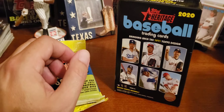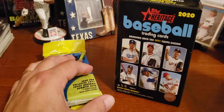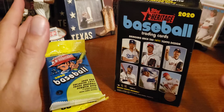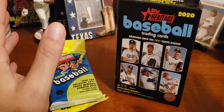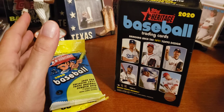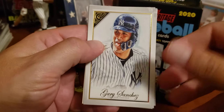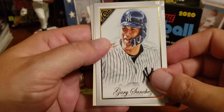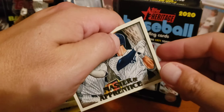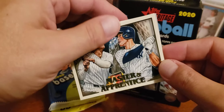Before I do that, I wanted to show something. I opened a blaster box of Topps Gallery the other day and had a great haul of rookies and a couple of Hall of Famers. I was about to throw the box away and lo and behold, there was another pack in there — I'd forgotten it. I found a Gary Sanchez going into my collection of current stars, and this Master and Apprentice card — Babe Ruth and Aaron Judge. I really like that a lot.